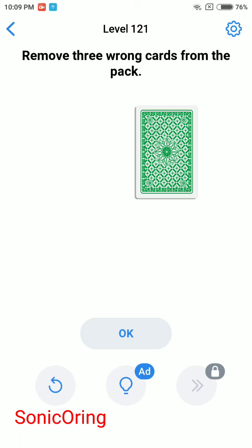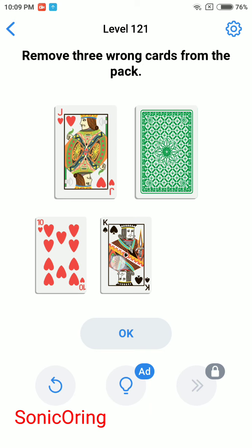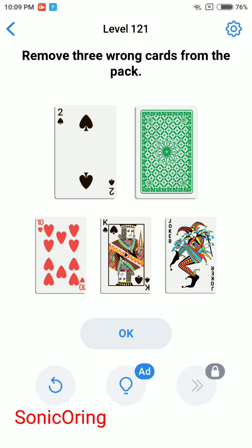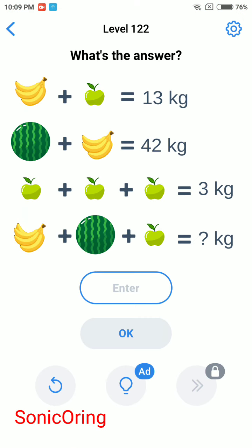Hi guys, back with Sony Oring for Easy Game level 121 - remove 3 wrong cards from the pack. 10 is wrong because there's a double. King is wrong because it's holding another item, not a sword. The last one is the double 10 Joker - why is it crying? The Joker is supposed to be happy.